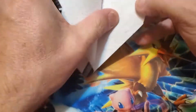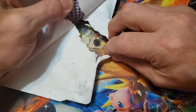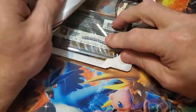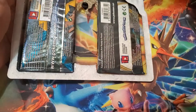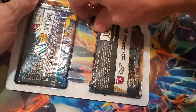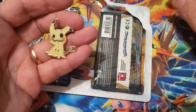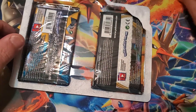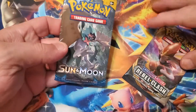Here we go, I think we'll get it open. We'll get a tin — put that with the rest of them, it's a pretty cool pin actually, I like it. We'll get a Rebel Clash and a base set in there.